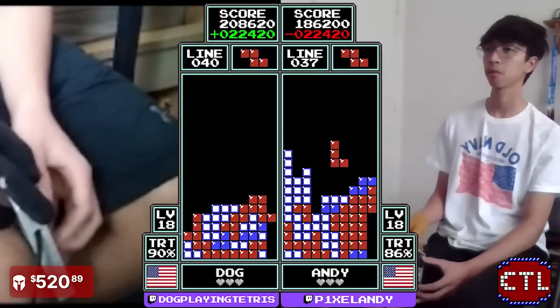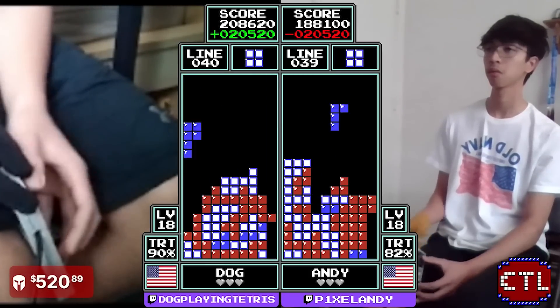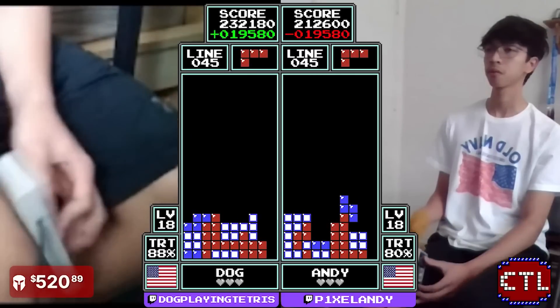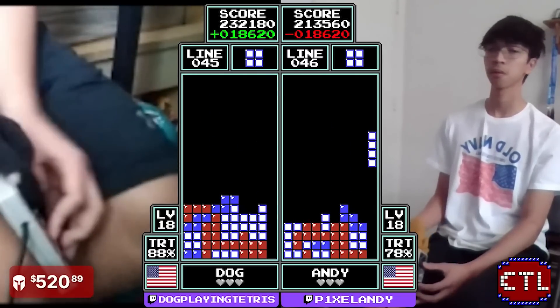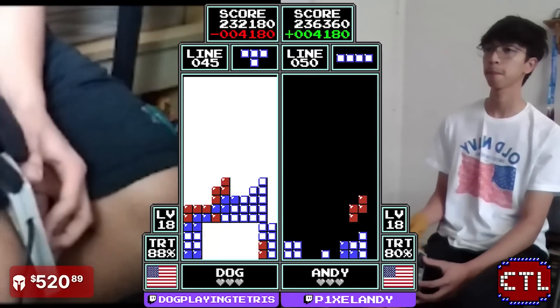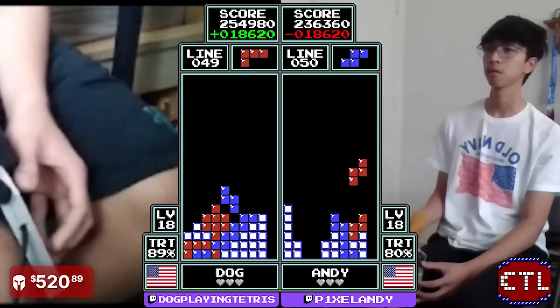Dog is only burned a little bit — four lines. Five lines now burned for Dog. He takes the Tetris going to 232. Andy at 212 through 45 lines, gets the Tetris — a little bit of an early lead here for Dog, but nothing too crazy.